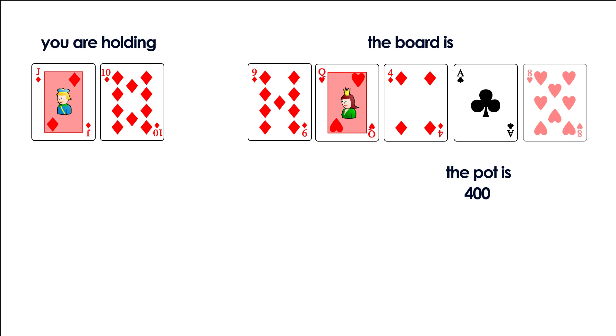The river comes 8 of hearts, you bet 70% of the pot and the villain folds. So now you know what pot odds are and how to calculate them. You know that counting pot odds allows you to make better decisions because it allows you to calculate how many percent of hands you need to win in a certain spot to make your call profitable.